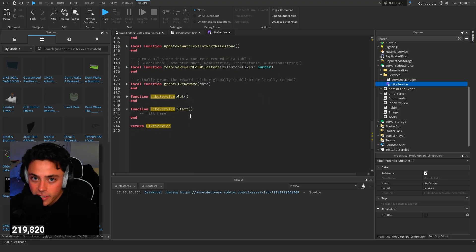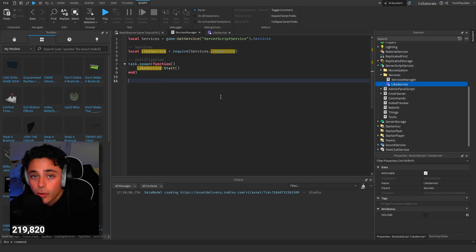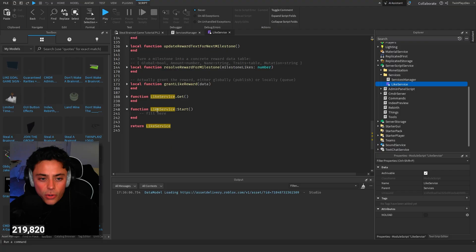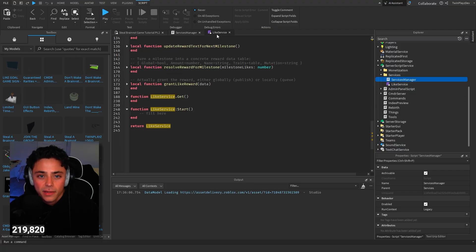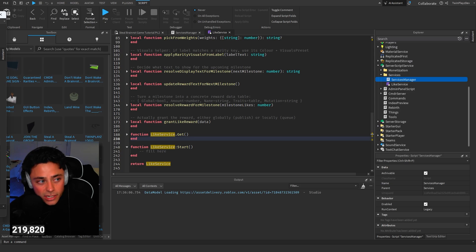If you guys are part of membership you can just get this code - very simple, you don't have to worry about coding. What this Server Script is doing, by the way, is calling the Like Service module and then going inside Like Service and running this function right here. This start function is literally going to do everything - it's going to initialize the script. Basically, that is it - it's the initializer.